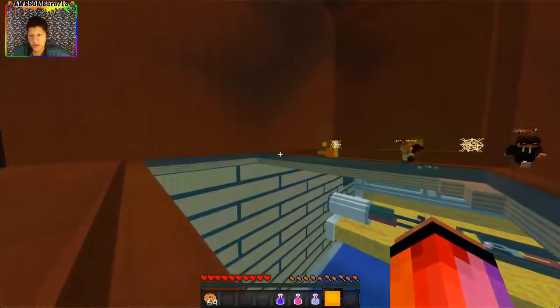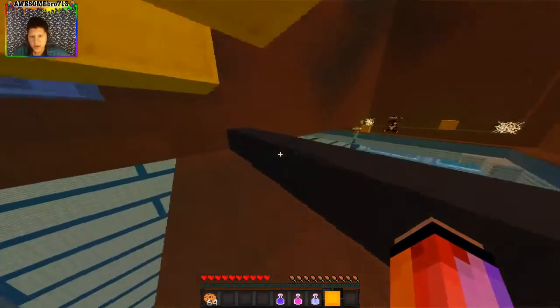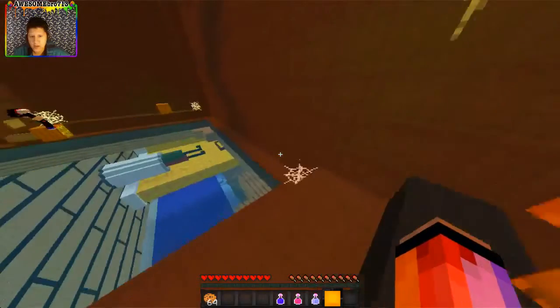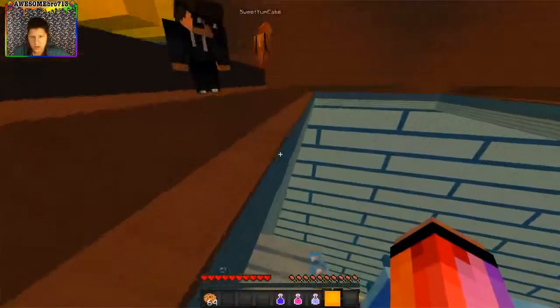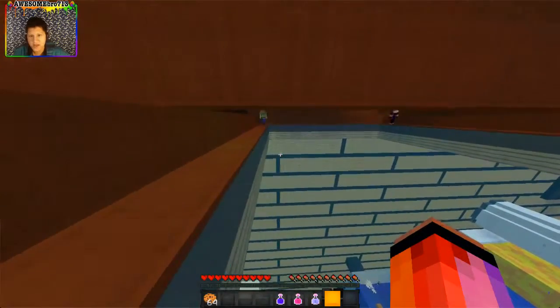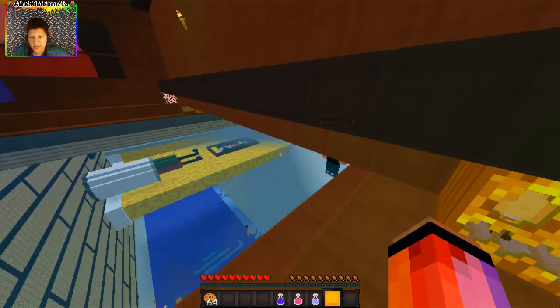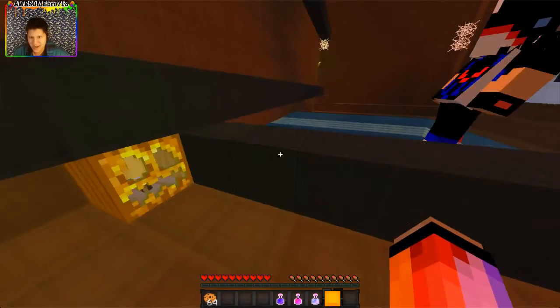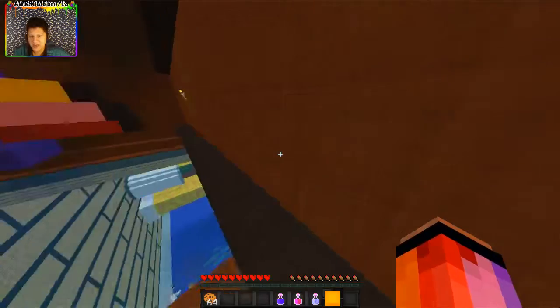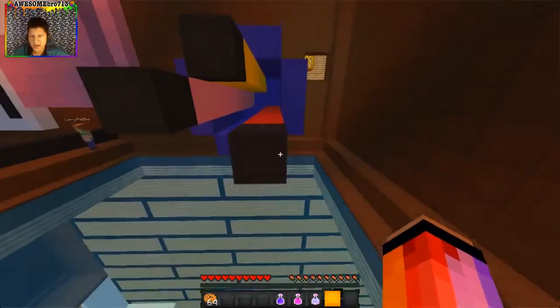There's no sign here. Come over here Jameson - start swimming and hold space because it's literally one block thick of water. Just keep holding space and it'll bring you through. Keep holding - good. I fell on that like eight times last time, it was the most annoying thing ever. Right now we're inside of the wall.